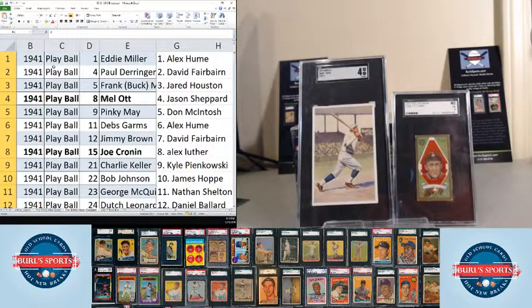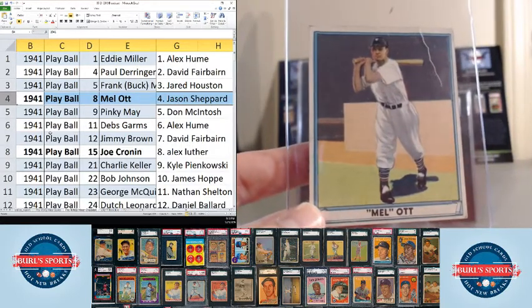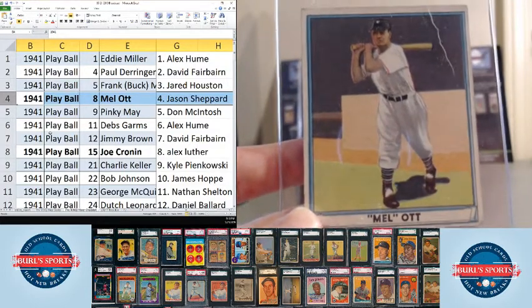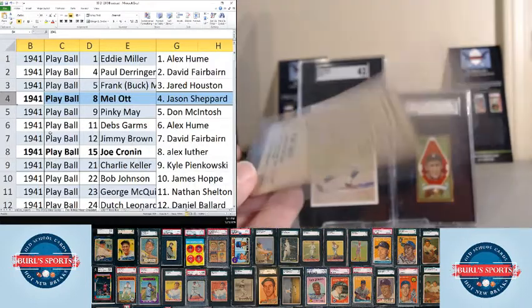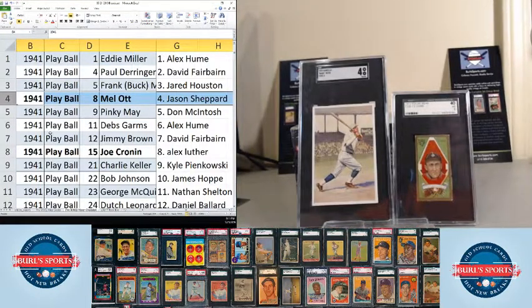Card number one, Eddie Miller, goes to Alex Hume. Card number two, Paul Derringer, goes to Dave Fairbairn. These are all 1941 Play Balls. Play Ball number five, Frank McCormick, goes to Jared Houston. Then Mel Ott goes to Jason Shepard. Classy color cards here.